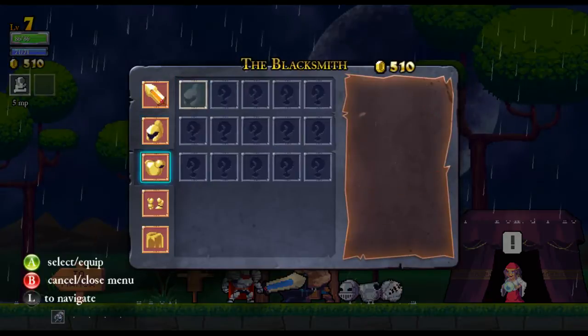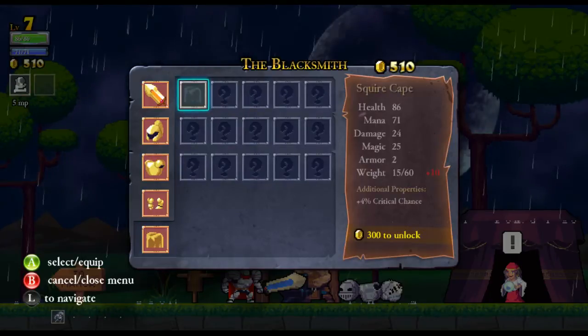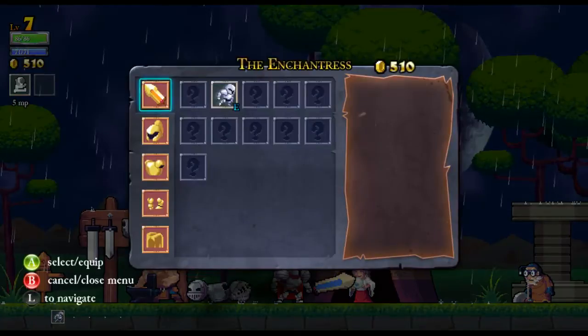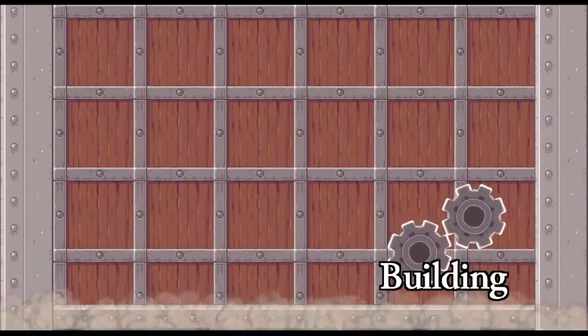Helmet is health and mana. Boots - magic, magic. Cape is crit chance. So I think the next thing I want is probably actually a rune for double jumping. And this is currently all I can get in terms of upgrades.